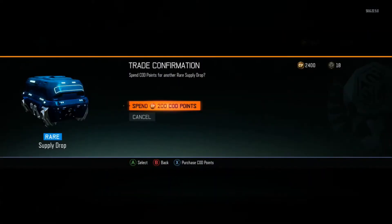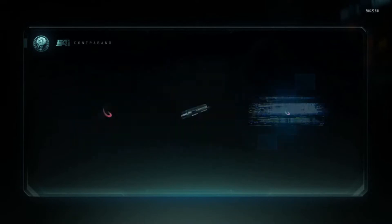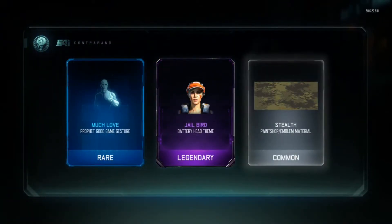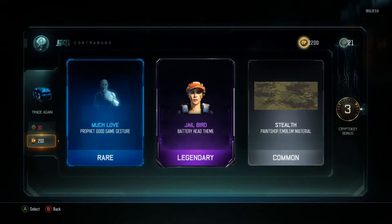Looks like we're out of crypto keys. Let's go ahead and hop in with COD points — we do have 2400, so pretty big drop here. That's a new specialist gear, Jailbird. That is really cool, so we're two for two on the new drops — that's insane.